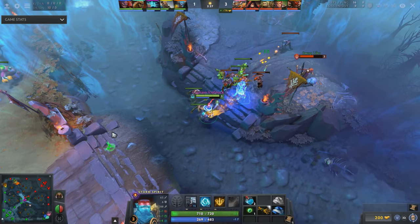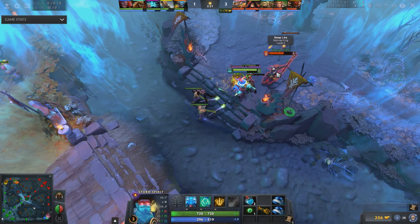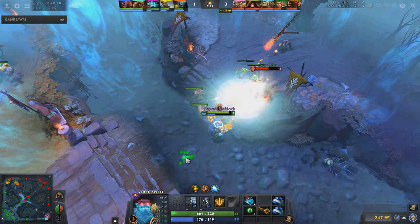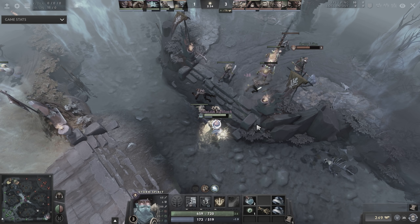This is another example of using creep advantage to chip away at Monkey King's health. Notice how instantly after dropping my remnant, I retreat. Against Monkey King this is important — if I don't get him low enough, he will simply hold his ground and begin building Jingu stacks, which is how Storms lose this matchup.